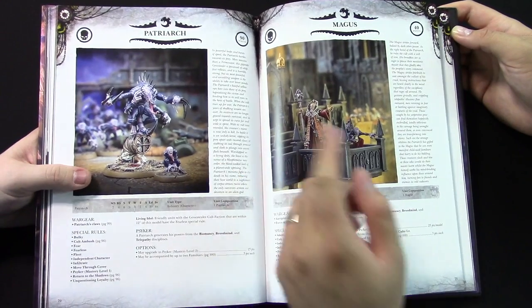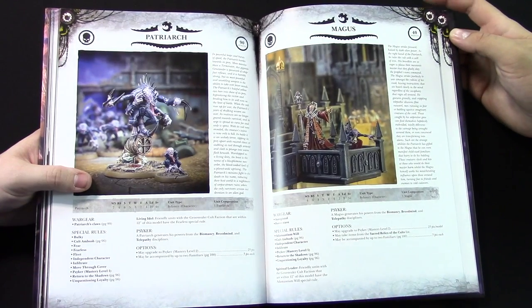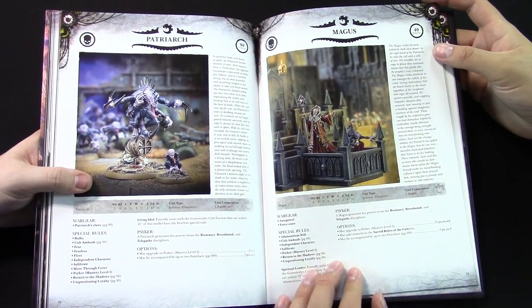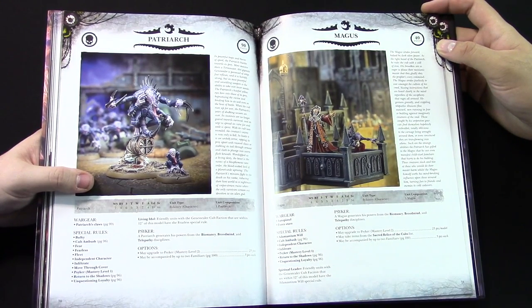And of course he can have a familiar — extra dude, extra psychic powers. The Magus: same psychic disciplines — Biomancy, Brood Mind, Telepathy, can take Psyker, all that fun stuff. Friendly units within 12 inches of this model have the Adamantium special rule, which is kind of nice — just a little boost. He's cheap though — he's 40 points. You can take a couple of those if you can fit it in.